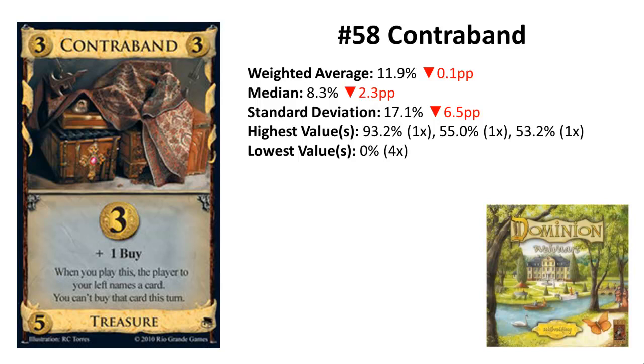Contraband can be very trappy. Buying it as an opener on 5-2 can be a nice early gold, and the plus-buy is very important for finding a substitution for the prohibited card. If there are many good cheap engine pieces on the board and you want gold and a card with plus-buy anyway, this can be very good. But most of the time you're practically embargoing yourself, and in the late game this is a dead card because everybody knows you want that province. If you buy it, buy only one, because two or more can really shut you down. Beware of Venture plus Contraband.